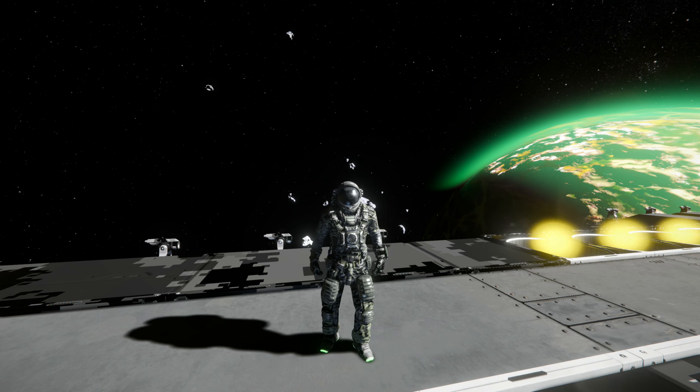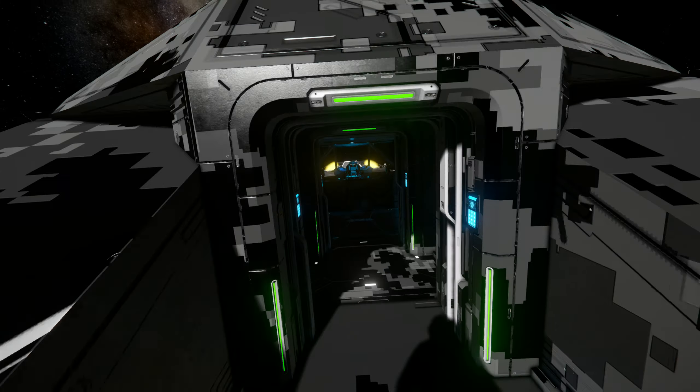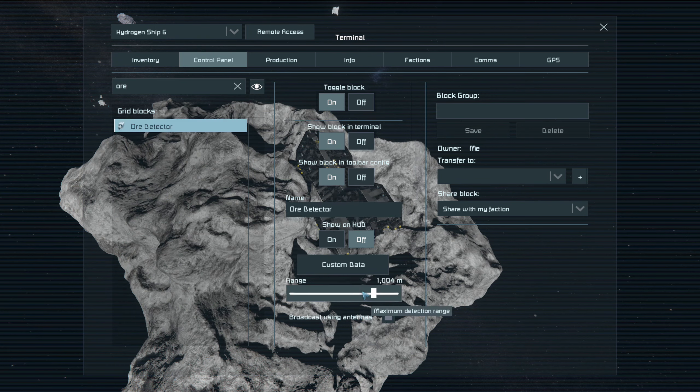What I do is I actually use a mod called High Range Ore Detectors. This mod is available on Steam - you just download it from the workshop - and what it does is it increases the range of the large grid ore detectors from 150 meters to 1.25 kilometers. I'll just demonstrate this - we'll go into the cockpit of this ship here that already has an ore detector installed. You can see with this mod we can increase the range of the ore detector to 1.25 kilometers.